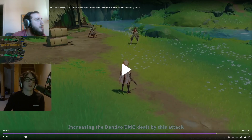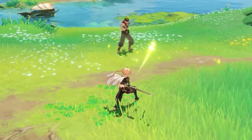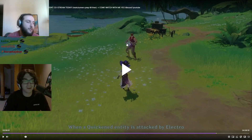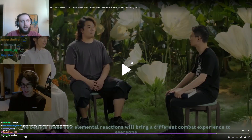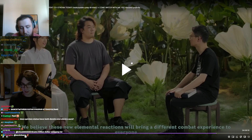This one's harder to see because we're not used to the dendro visual effect, but when you apply dendro to an enemy it has little leaves falling off. Even when you have Quicken on an enemy, you can still see the leaves slowly falling off — the visual effect for enemies affected with dendro. So not only can Quicken and electro coexist, you can also potentially have Quicken and dendro coexist. In other words, Quicken is going to function like Freeze in terms of how the aura mechanics work — not how the reaction works, but how the game treats the auras.